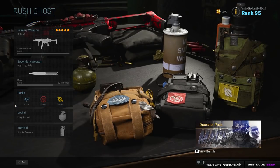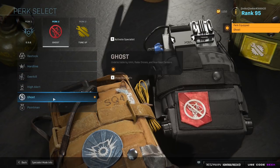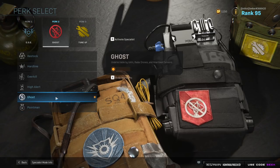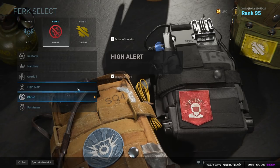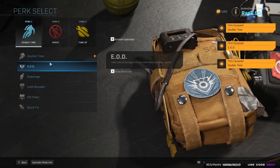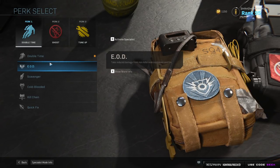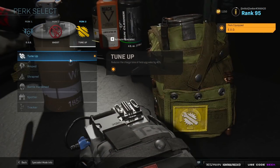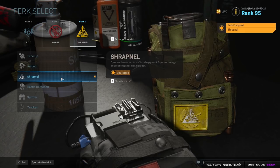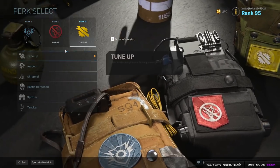Perks-wise, I run EOD, typically Ghost and Tune-Up. I usually start with Restock but I'll switch to Ghost if I'm playing solo and they get UAVs — the enemy team usually ends up getting one at some point. I'll run EOD or Double Time depending on the map I'm playing. If you watch my Rush Route videos, you know my first perk constantly changes depending on the setup. Same goes for perk 3 — I usually run Tune-Up, but on some maps I like to run Shrapnel, like Arklov Peak, where there are great nade spots. For the most part, EOD, Ghost, Tune-Up are the main three when I'm playing solo search.